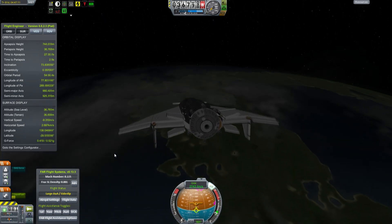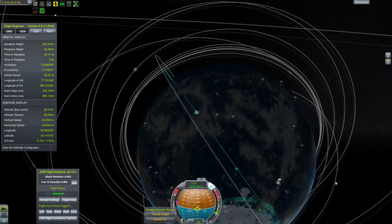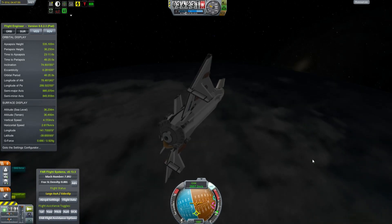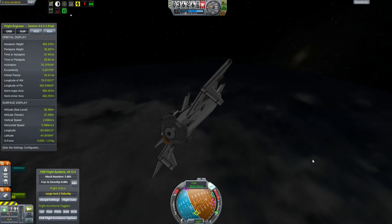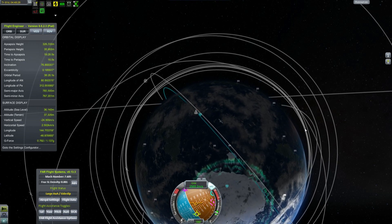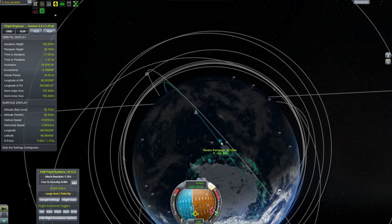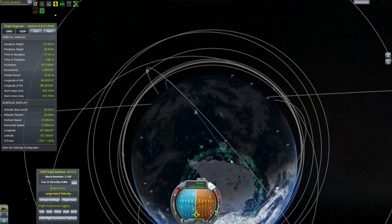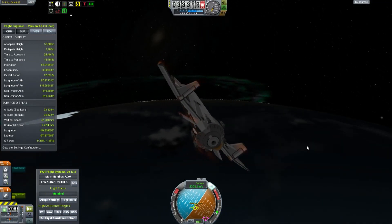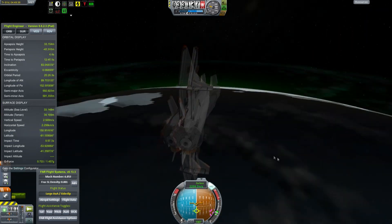I'm obviously going to have to look for a place to safely land this thing. If I judge this just right, I should be able to get over the poles. We are in a highly eccentric orbit, but I'm going to miss the polar ice cap by a bit. So I take a little roll to the right, adjusting my trajectory to bring it down over the large white area at the South Pole, which is thankfully largely flat. The trick is to bleed off enough energy and commit to a graceful landing on the ice.